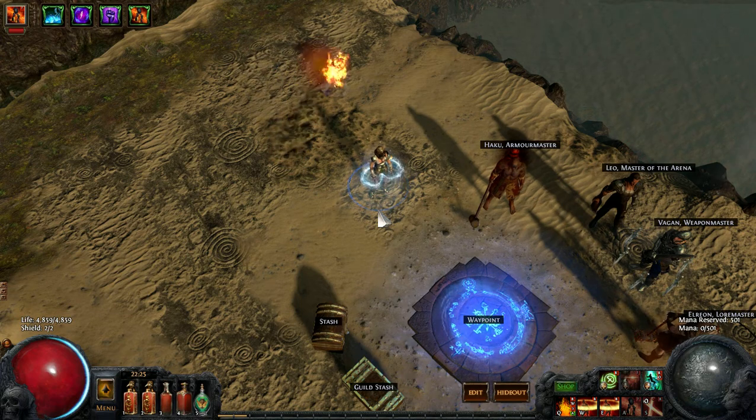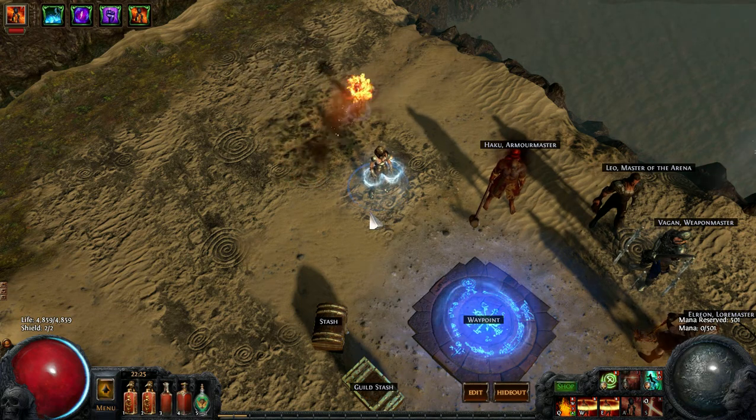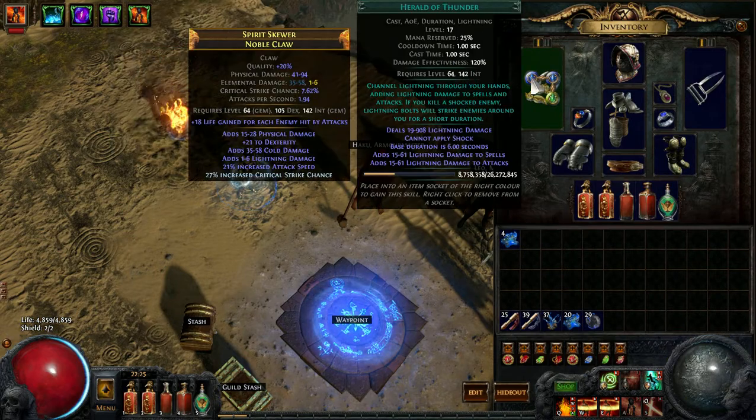This is J.P. We're going to be talking about the Moot Dill Claw Molten Strike Ranger, and we're going to be talking about Gems and why I chose the Gems that I did. Let's just try to make this quick.